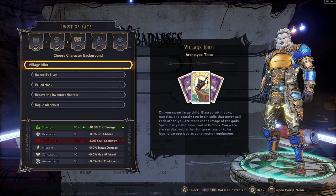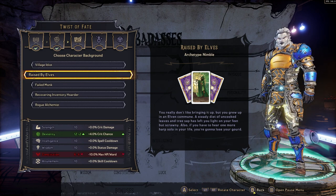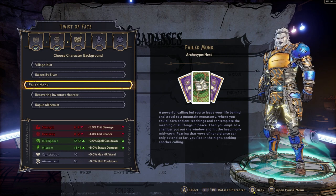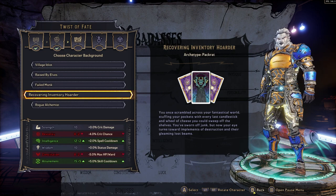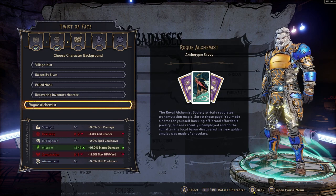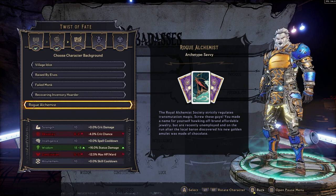After that you have got the Twist of Fate, and this is something which will not change throughout the whole game. We've obviously got the Village Idiot, which is a thick archetype, Raised by Elves, which is a nimble archetype, and each one of these will have different ups and downs. Every character is going to be individual, with different reasons to pick things such as intelligence, strength, wisdom, and attunement, so make sure that you pick this wisely because it cannot be changed in the game whatsoever.